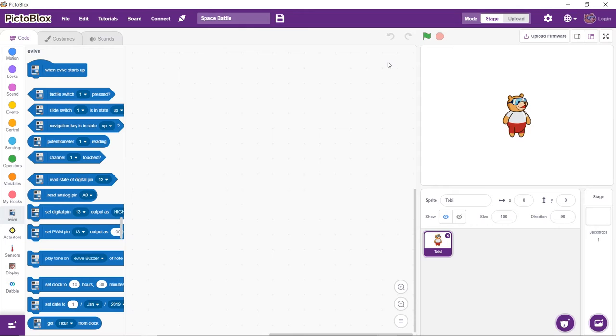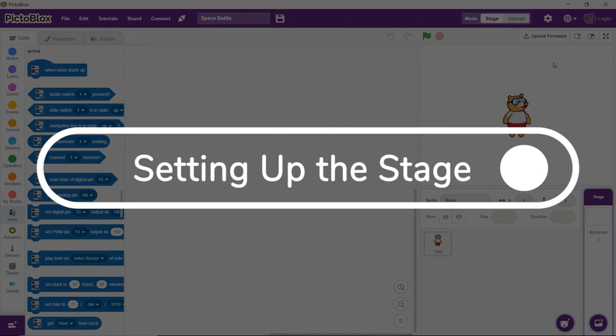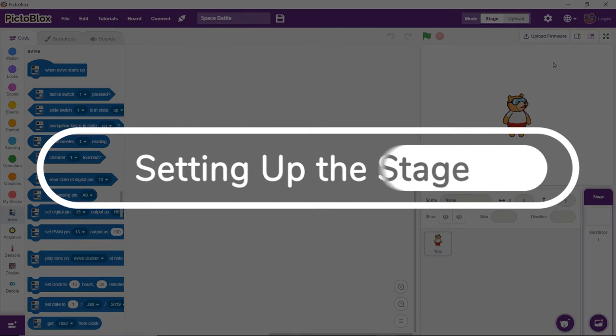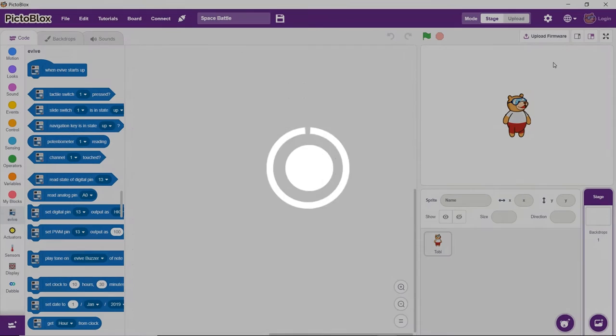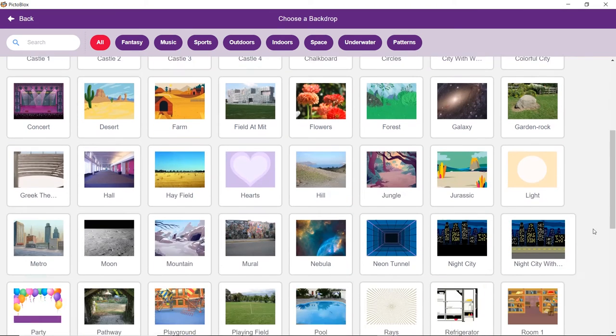Now let's make the game. First, let's set the stage. Since the battle is going to take place in space, we need a backdrop that looks like outer space. Click on the choose a backdrop button and select the stars backdrop from the library.